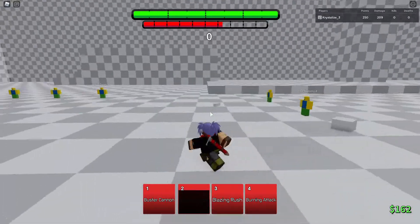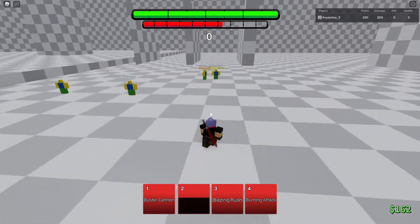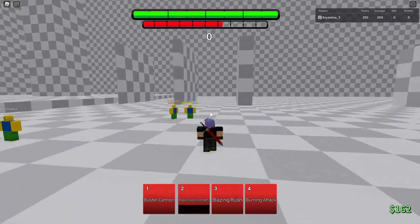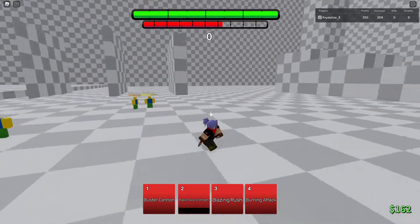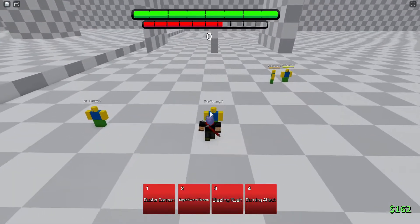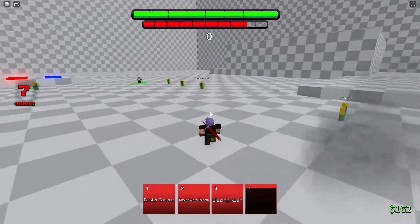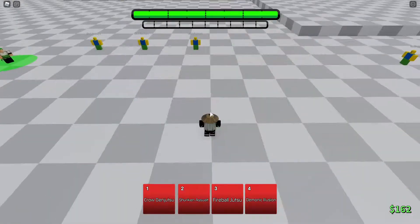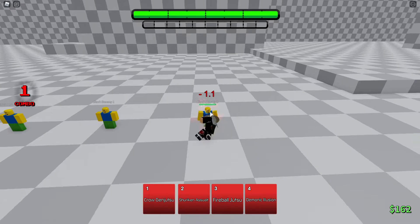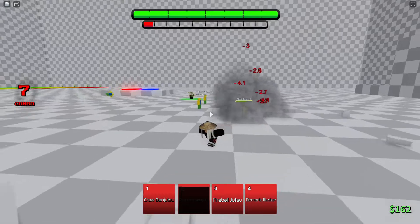I'm going to show you two moves that work with the regular M1 attack cancel on the ground, two moves that work with an aerial attack cancel where you slam them down, and two moves that work with another aerial attack cancel where you kick them away. The first is Trunks — you already saw this one, but that works with slamming them down. Next is Itachi's shuriken assault — this move works when you slam them down. See, I landed almost all of my shurikens.